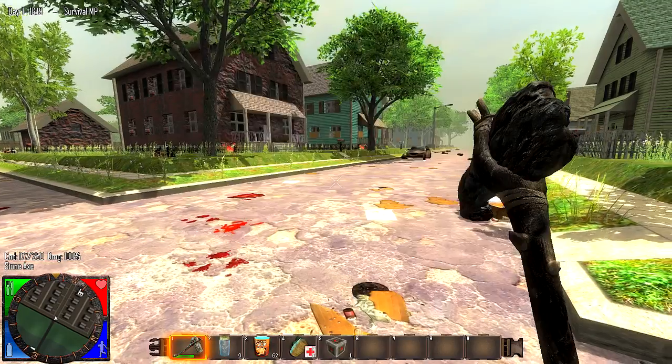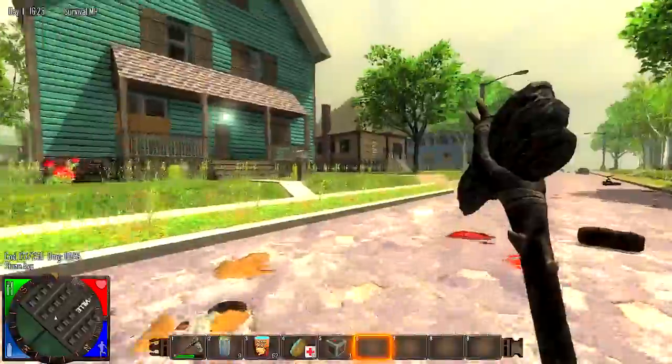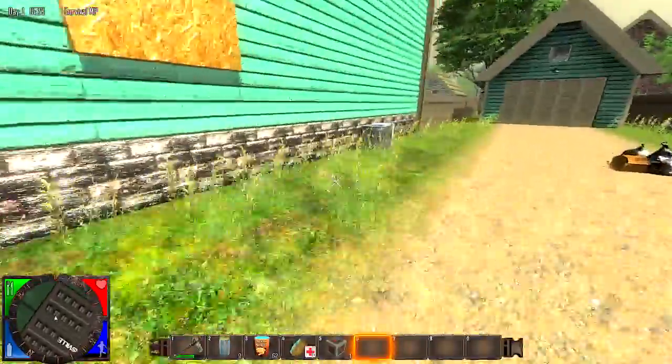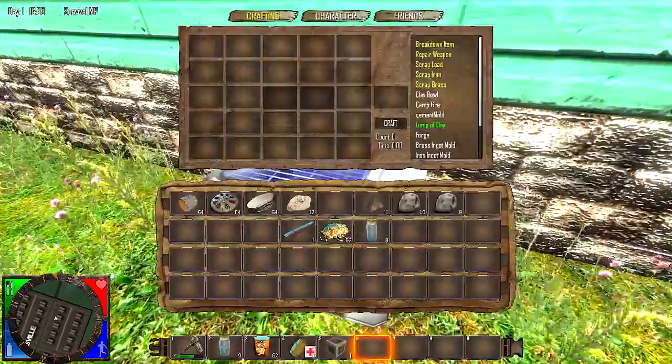I'm in creative mode because I'm just showing you how to do all this. Now the last piece of the puzzle we need is a pipe. You need a pipe in order to make a forge. I've sourced one over here — you can find these on air conditioners beside houses or on top of roofs. This one I already know has one in it, so we're gonna take that.